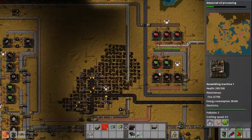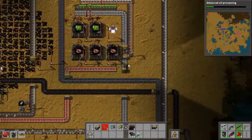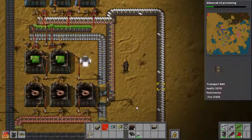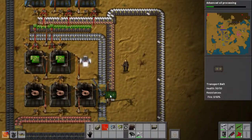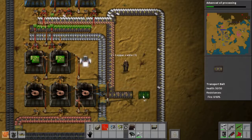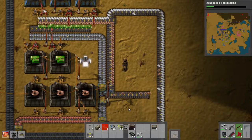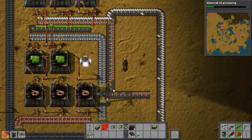Hey guys, Oni here with Root Negative, and let's get cracking with another Factorio multiplayer episode. We've got advanced oil processing researching currently, so that'll be good when we finally get that up and running. And we've got a fair bit of work to be doing.